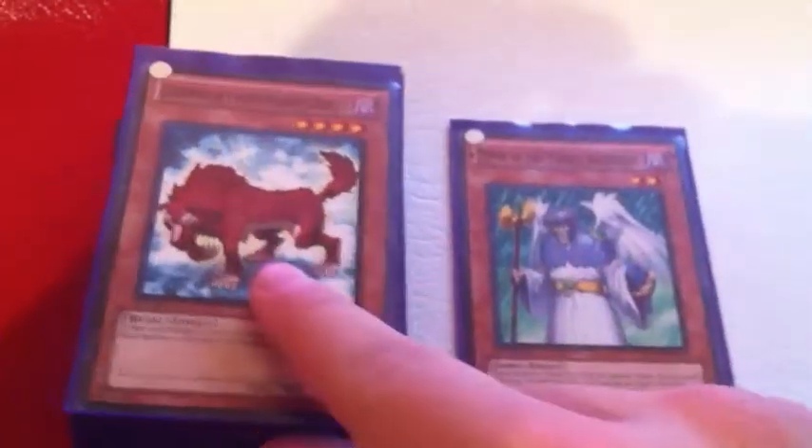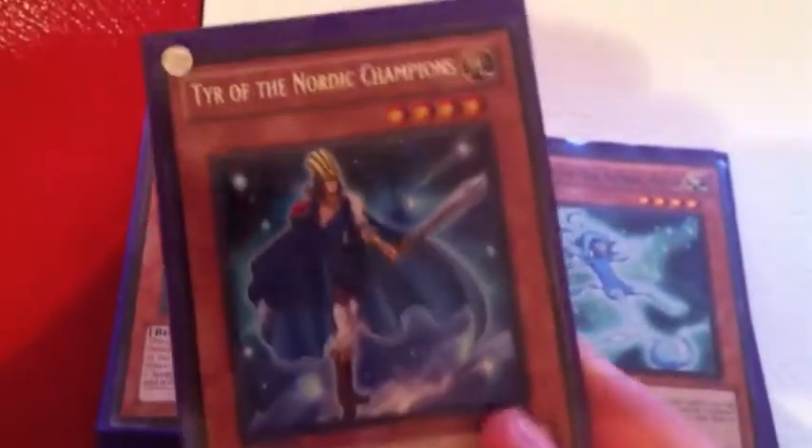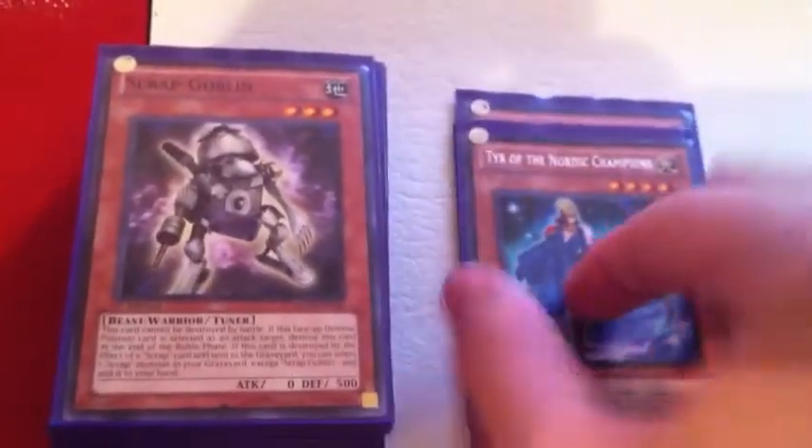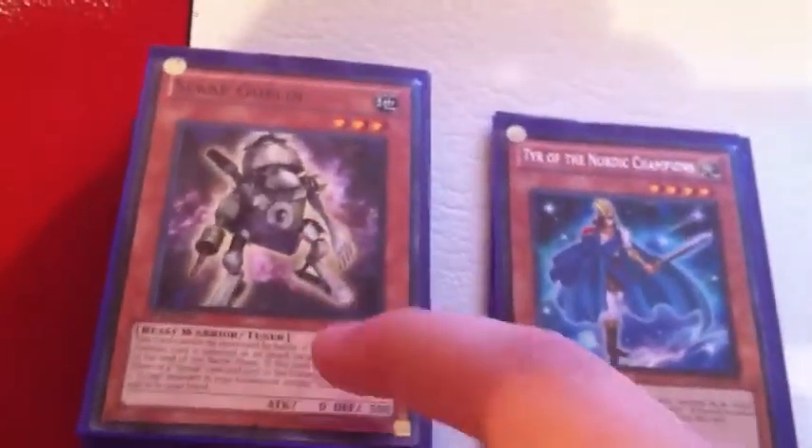We got one Nordic Ascendant, one Nordic Beast, one Nordic Alfar, and one Tire of the Nordic Champions. You got a little Nordic theme going on there just to help bring out the Peacocks.